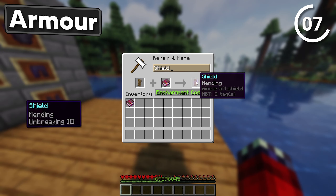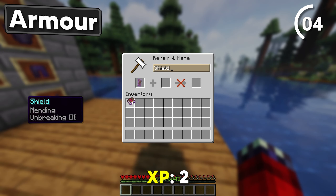Throw your shield into the anvil along with Mending, and then the shield with Unbreaking 3.